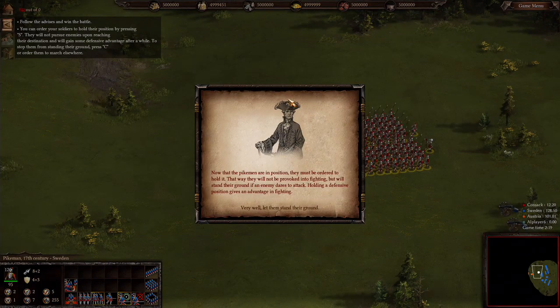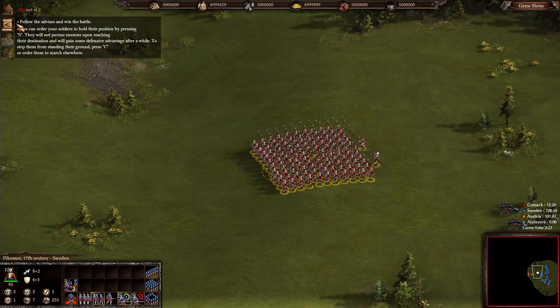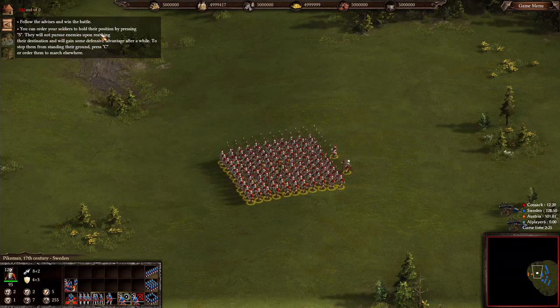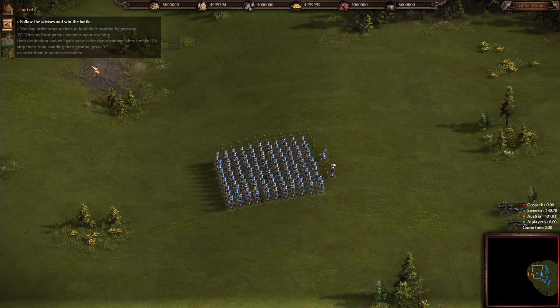Press A. Now that the Pikemen are in position, they must be ordered to hold it. That way they will not be provoked into fighting, but will stand their ground if an enemy dares to attack. Holding a defensive position gives an advantage in fighting. You can order your soldiers to hold their position by pressing S — they will not pursue enemies and will gain some defensive advantage.